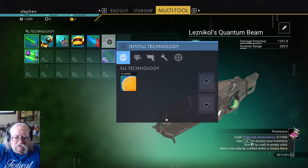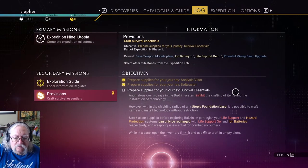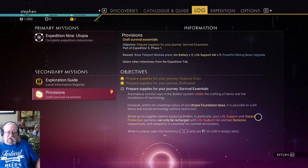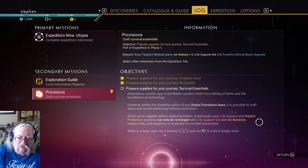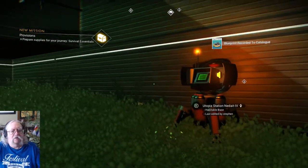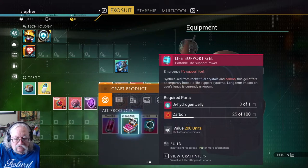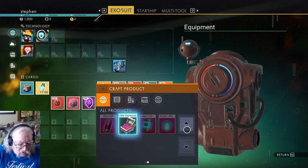I still can't make my shield. Let's prepare supplies for the journey — survival essentials. Life support hazard protection can only be recharged with life support gel and ion batteries. So I need some life support gel and ion batteries. Life support gel requires hydrogen jelly and carbon, and the batteries require a cave visit and some more knowledge than I have apparently.